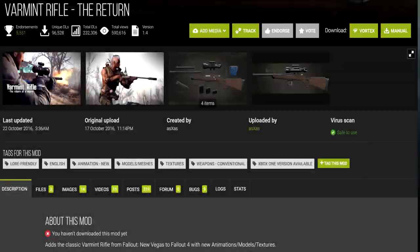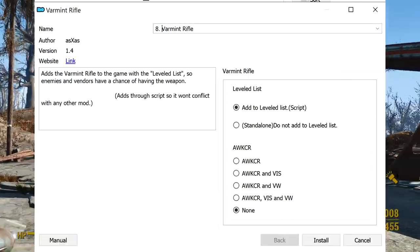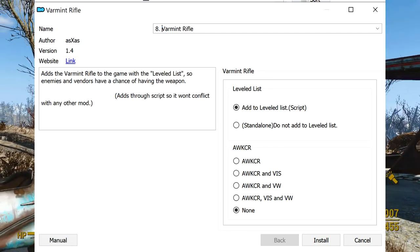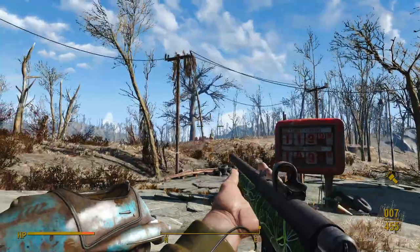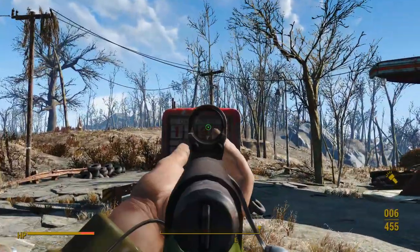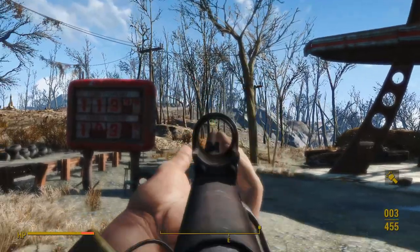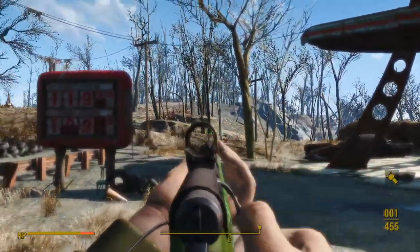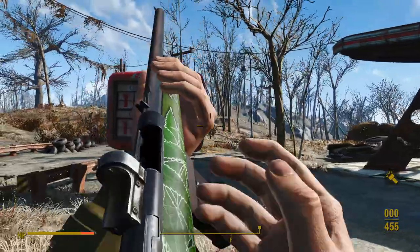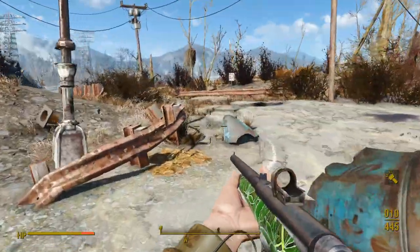Second to last, we have Varmint Rifle: The Return. This is an older mod from back in 2016. It comes with an installer that lets you choose whether you want the weapon integrated into leveled lists or not. The worst part about this mod is that it isn't packaged into an archive — it comes as loose files. Having too many loose files can result in long load times and stuttering, even on an SSD. Luckily this mod is only 75 megabytes, so it isn't that bad.